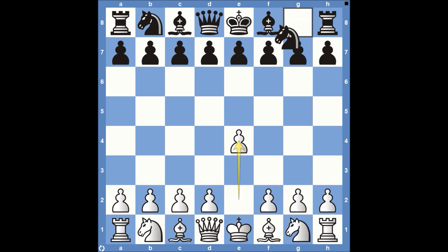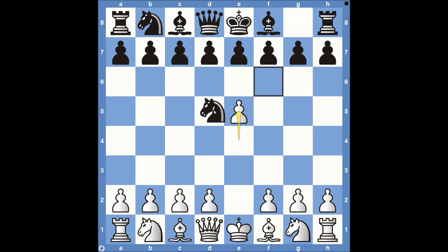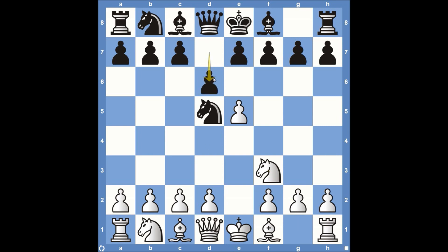So it starts out with pawn e4, knight to f6, and then the most common play, which white's going to play, is pawn to e5. Knight comes down here to d5, and then white has lots of different options. You could see pawn to d4, you could immediately push up with c4 attacking the knight, or many times what I like to play is knight to f3. Usually your opponent's going to play d6. This is the most common line. It attacks this pawn right here on e5, opens up for the light square bishop to get involved into the game.